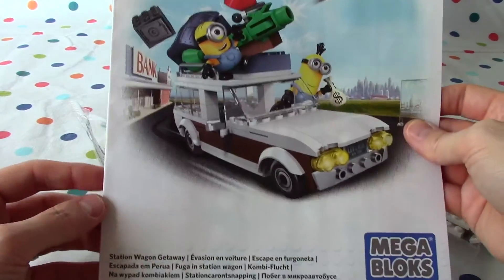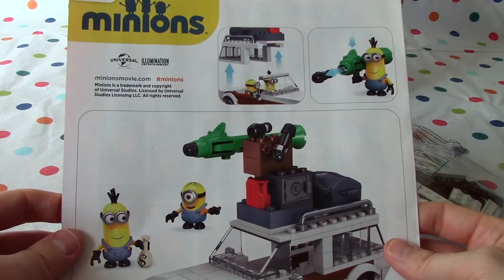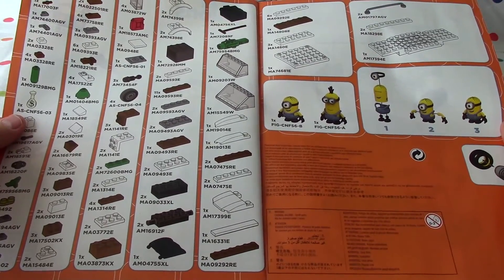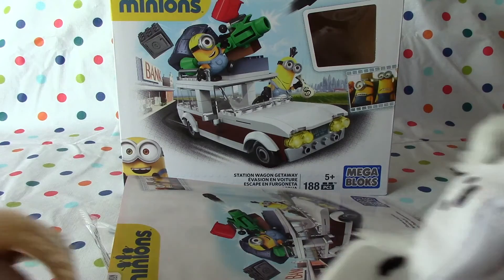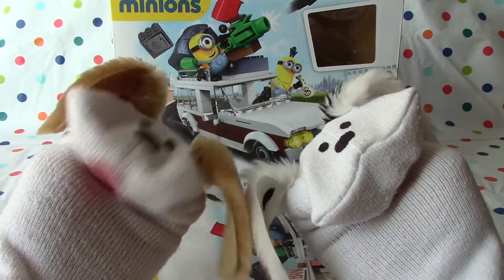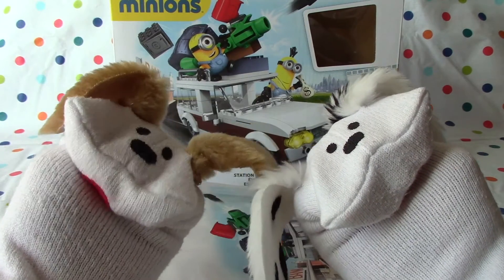And then here's the booklet — it's a big booklet. Inside will be instructions and all the pieces that we've got here. Wow. We're going to start building tomorrow, right Lani? That's right Jabu. Thanks for joining us boys and girls. This looks like it's going to be a lot of fun. We've got two little minion minifigs and we're going to build a Station Wagon Getaway with a rocket launcher. A lot of fun.